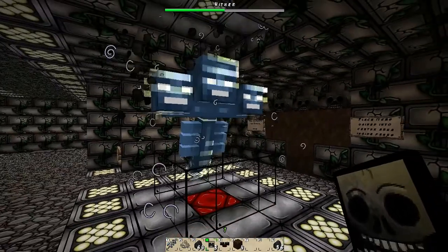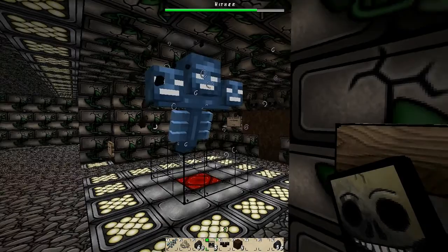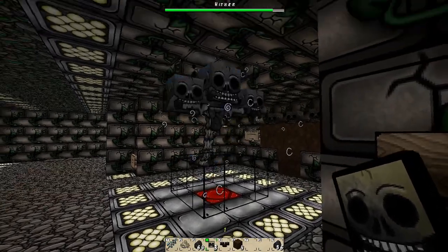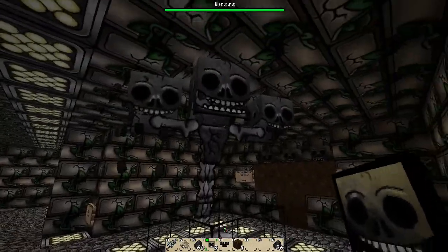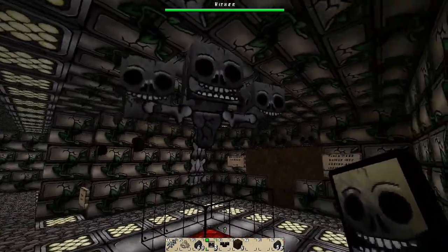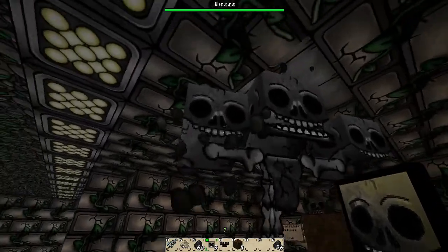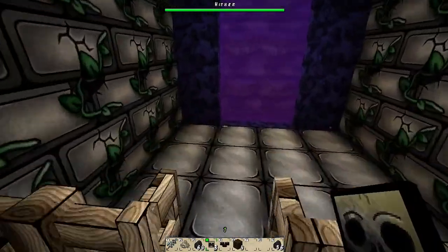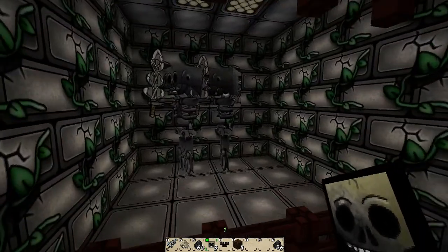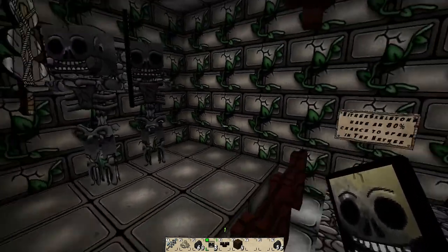Oh, we don't have any art for the wither. Well, wait - we do have one for the wither, okay. But we don't have one for the wither that gets launched at the beginning. Has he got his tongue sticking out? I don't know. Let's check out the wither skeletons. Hello - weird looking legs, I gotta tell you that. Let's go check out our ghast friend.